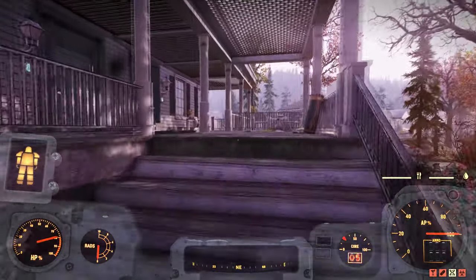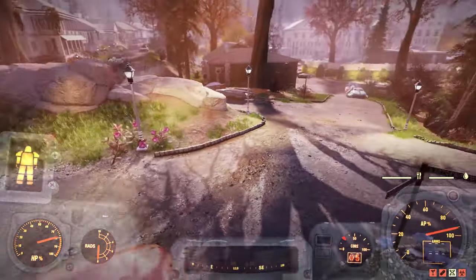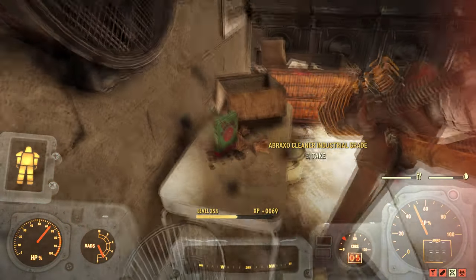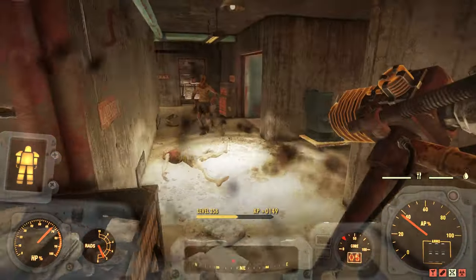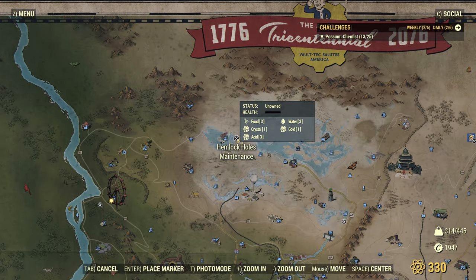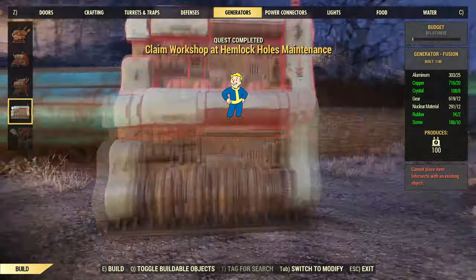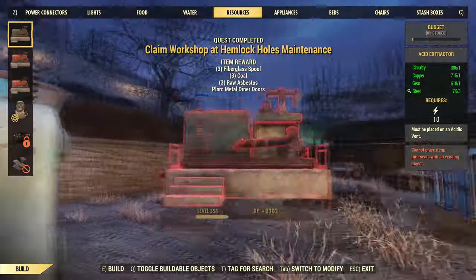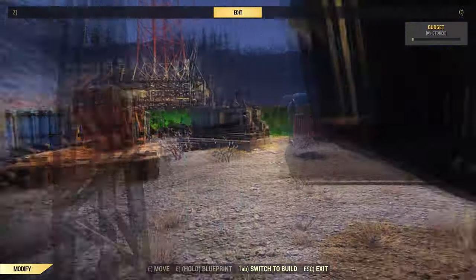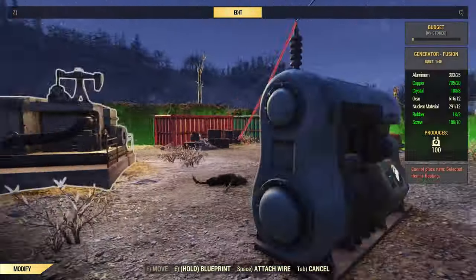It's not like you have to go out of your way to pick this stuff up. For example, if you're running through White Springs, there is some Abraxo Cleaner at the end of the first line of houses on the left on the porch, and if you make it to the parking lot there's a laundry room with additional Abraxo Cleaner. But if you need a lot of Acid right now, that's where the Hemlock Holes Maintenance Workshop comes in — it has three Acid Deposits, so you take over the workshop, build a generator, build three Acid Extractors, and jump in every now and then to collect your Acid.